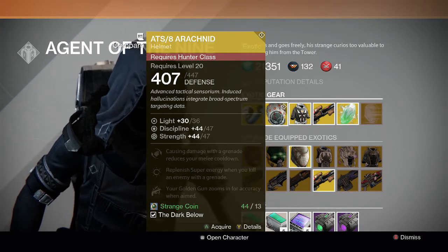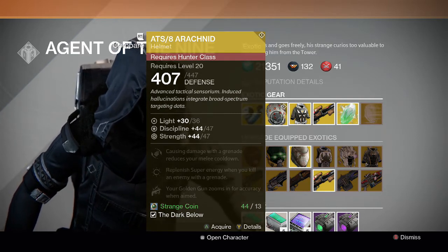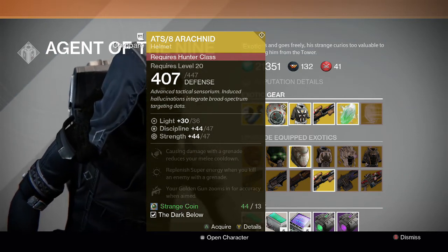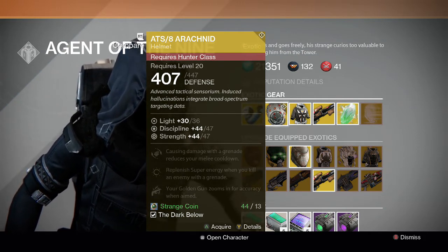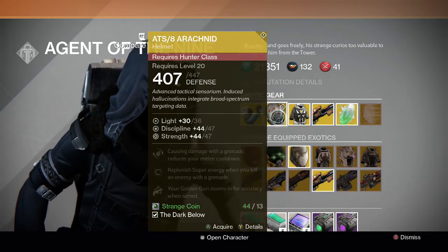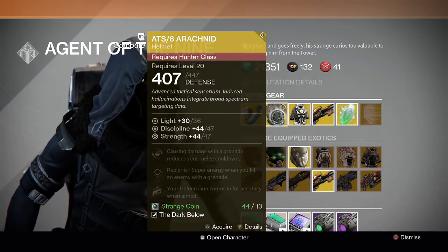Next up for the Hunter we have the ATS-8 Arachnid — a new sell for Xur, he hasn't sold this before. It's the new helmet that came out with the Dark Below expansion for the Hunter. Its perks are: causing damage with a grenade reduces your melee cooldown, replenish super energy when you kill an enemy with a grenade, and your Golden Gun zooms in for accuracy when aimed. I actually got this in a nightfall several weeks ago. It's not the best exotic helmet — I'd rather use my slot on the Mask of the Third Man or Symbiote instead. It looks cool with the spider eyes, but it's mainly a collection piece.